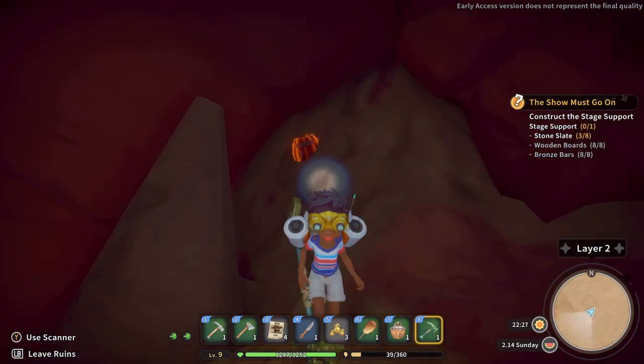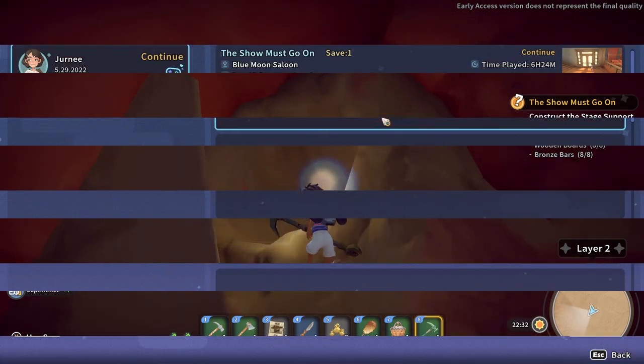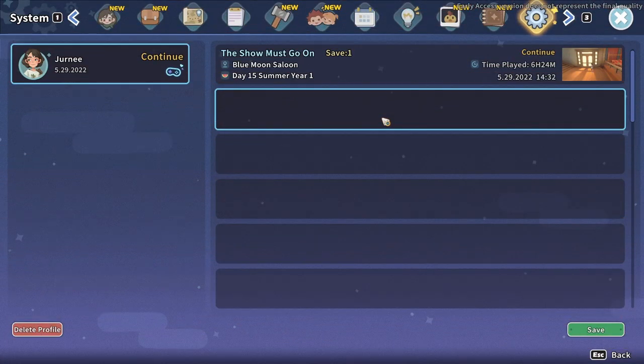Touch the TNT and it'll blow after a few seconds. You can collect any items that drop and you won't have to use any stamina.